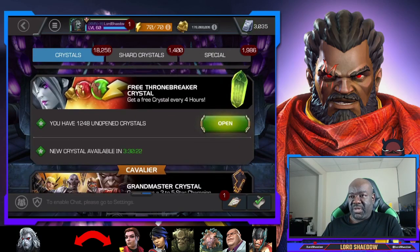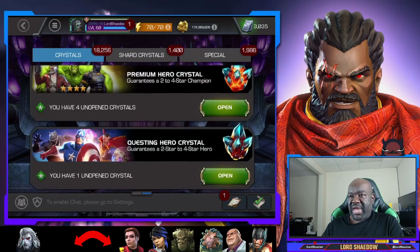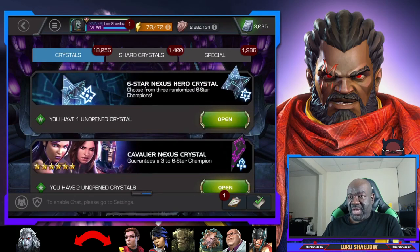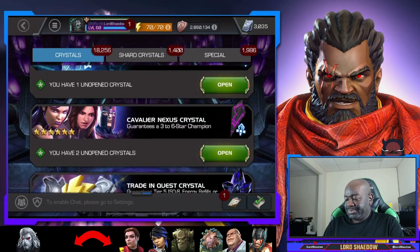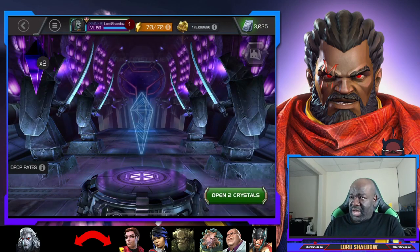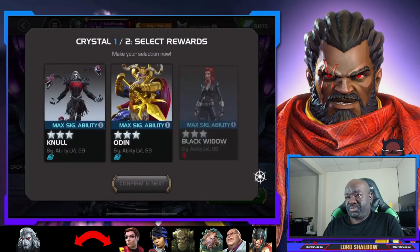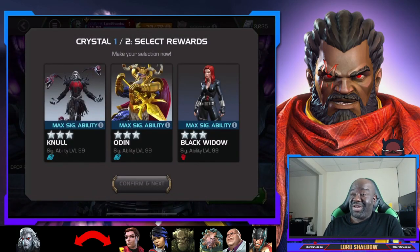Somewhere in here we have a couple of nexus cavalier crystals that we got from the calendar. Let's open those up - we got ourselves a three-star... no. Oh, we got ourselves a five-star at least, that's not bad.